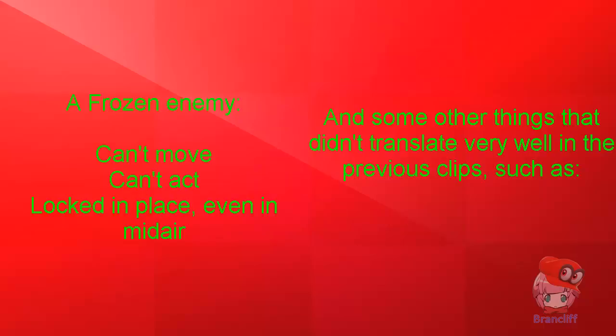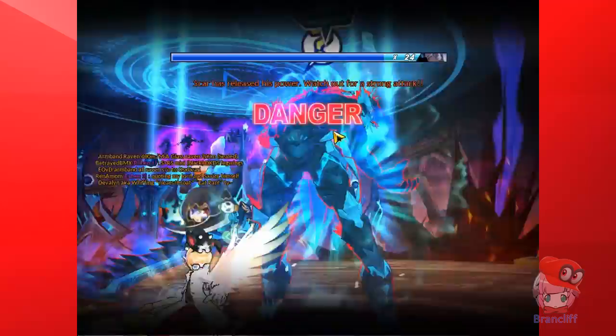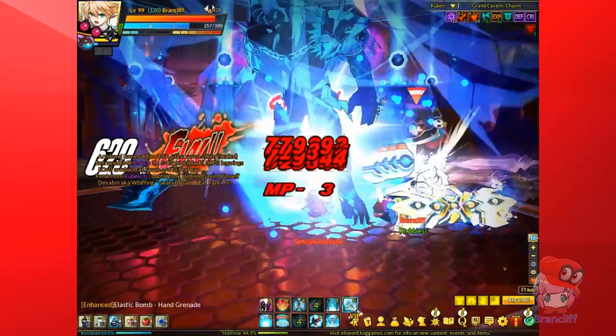Many bosses have something that kicks in when their HP dips below a certain amount. One of the most iconic examples of this is Scar, who casts a black hole that gives everyone the suck halfway through his boss fight. It's really slow and can force you to use a mana break if you're too close to him when it starts. However, instead of dealing with that, you can simply freeze him, then kill him before he is unfrozen, and you'll have skipped it. However, if you don't kill him before the unfreeze, he'll perform the action anyway.